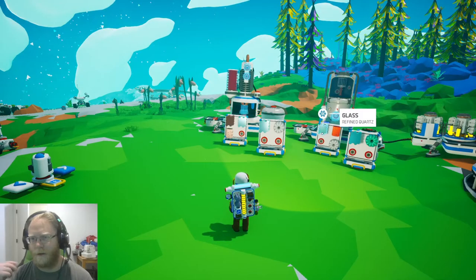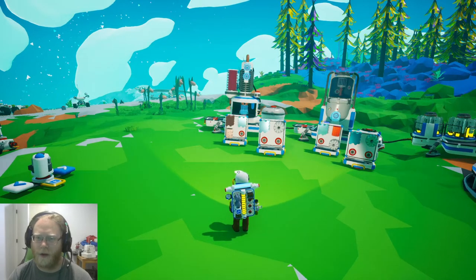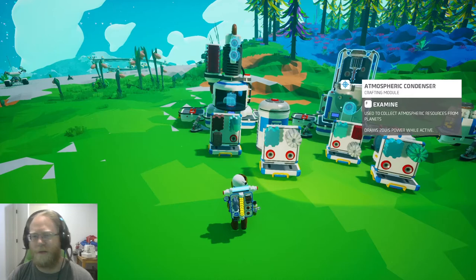Hey guys, Deadmeme back. Just back with some more Astroneer, hoping to show you some more useful tips and tutorials on how devices and machines work. Today we're going to look at the chemistry station and the atmospheric condenser.